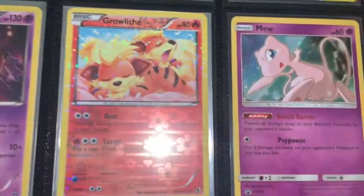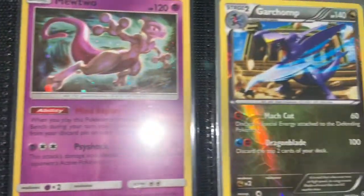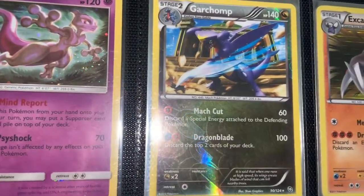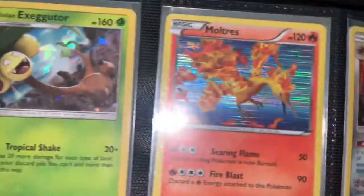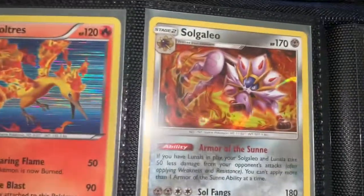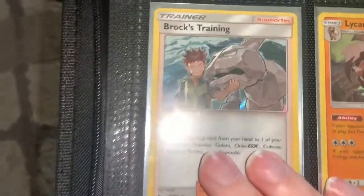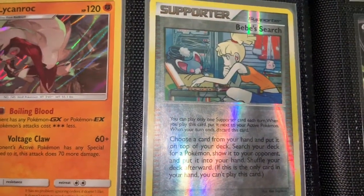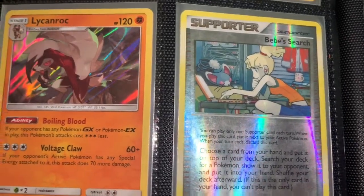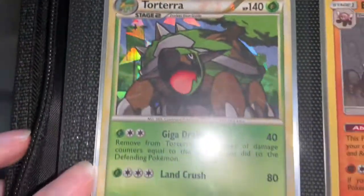Mew promo — that obviously means the Mewtwo promo is here, from Hidden Fates I believe. Card Shop reverse holo. Excadrill holo. Alolan Exeggutor with shattered background. Miltank holo. Solgaleo holo. A bunch of holos that I found and thought should be sleeved up. Box Trainer. Lichenroc. Professor Kukui's Research — I'm not sure where it's from or if it means anything, but I thought it was pretty cool so I sleeved it just in case.